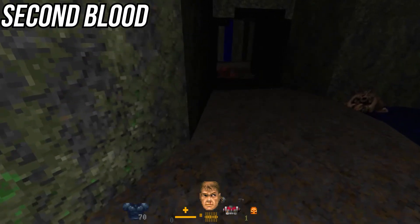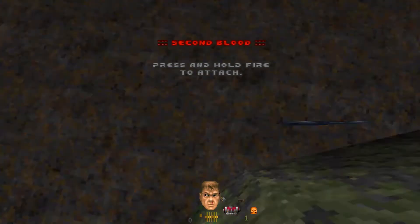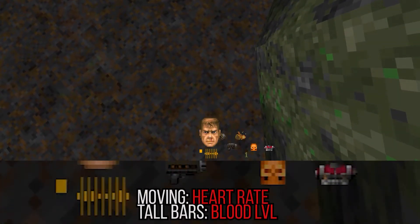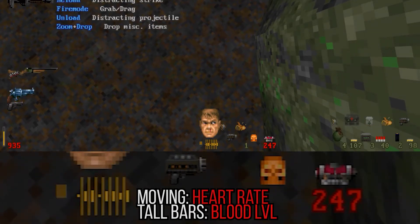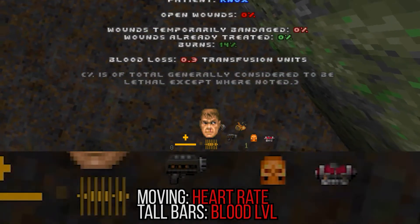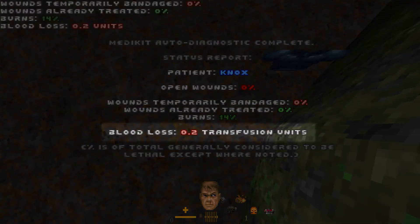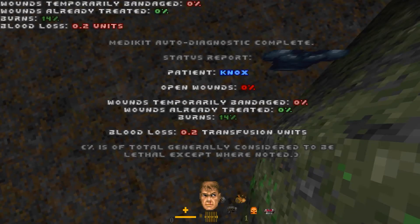Considering all the fighting you do, it's a safe bet that you'll lose blood, and your blood level affects your stamina, which in turn feeds into a few other systems. The height of the bars near your heartbeat monitor indicates your general blood level — the smaller and lower they are, the lower your blood level. The medkit scanner will tell you how much blood you have left in fancy mathematical units, but anything less than 0.3 is a bad time, and you'll want to find a blood kit.